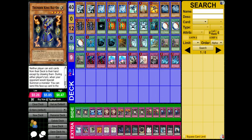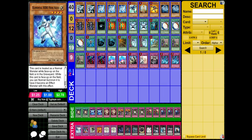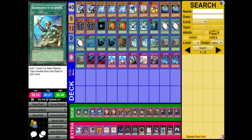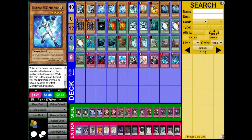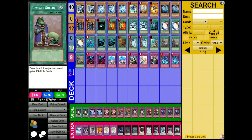I want to talk about the draw engine. This deck experiences a lot of inconsistency — it's very slow sometimes. You just keep drawing into traps and it can get pretty frustrating. That's why you need One Day of Peace to prevent yourself from being OTK'd, Pot of Duality, the search cards Emergency Call and Rhoda, and of course Upstart Goblin. Upstart Goblin essentially makes your deck a 37-card deck — these three copies draw you an extra card each in exchange for a thousand life points to your opponent, which is no problem once you have Shining, Absolute Zero, or Excalibur on the field.